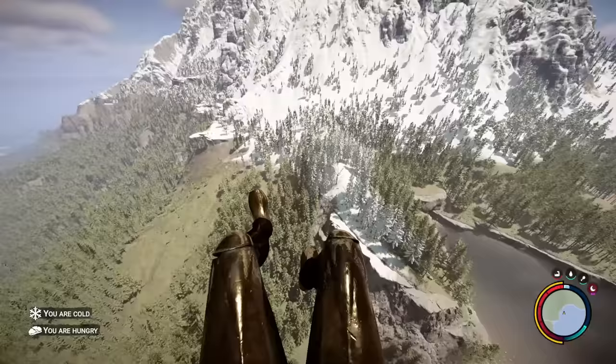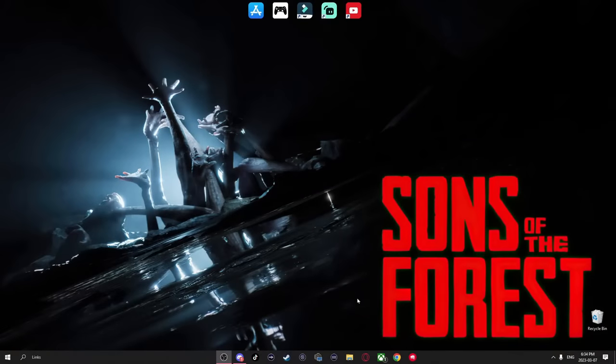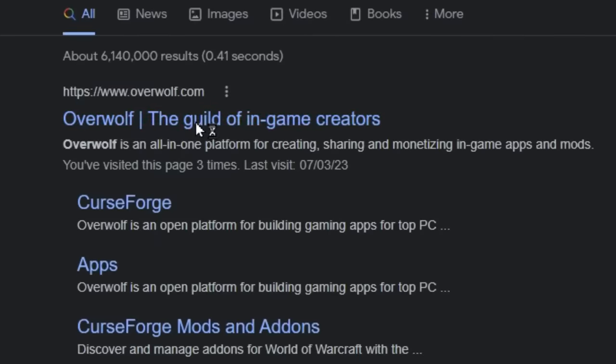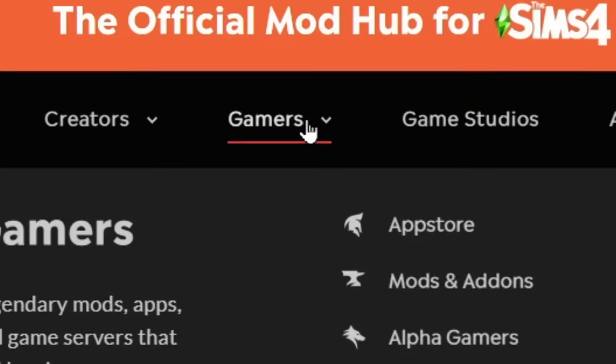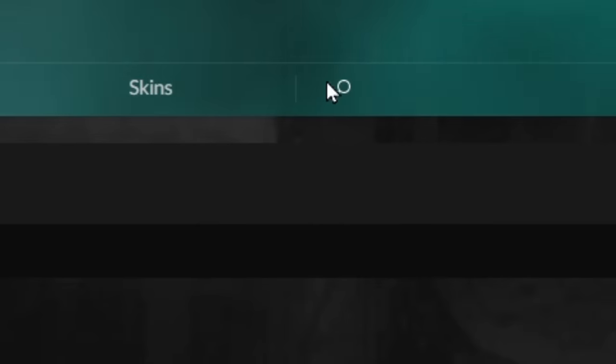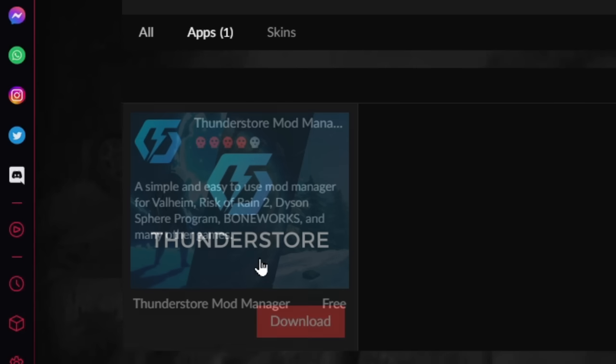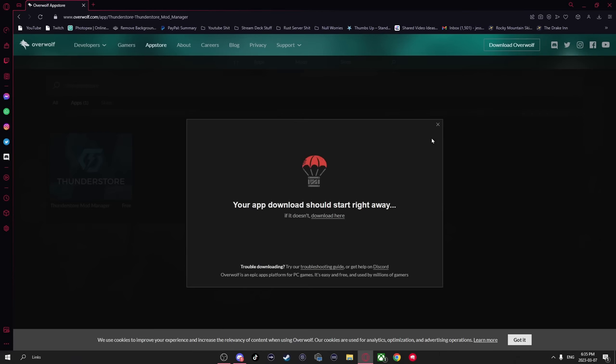Now I'm going to show you how to install the mods. First, go to your browser and type in Overwolf. Go to the website, then go to the Gamers tab and navigate down to App Store. Now come over to the search bar and type in ThunderStore. This is the one we're going to want to download, so just click on it and hit download.